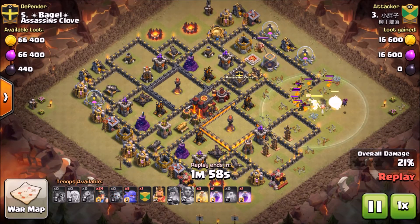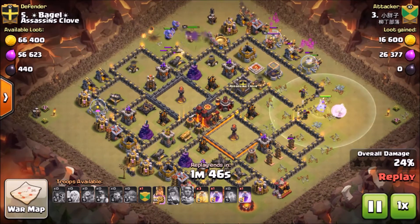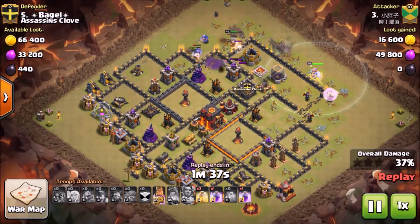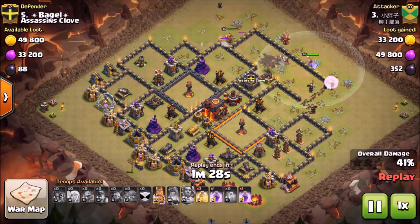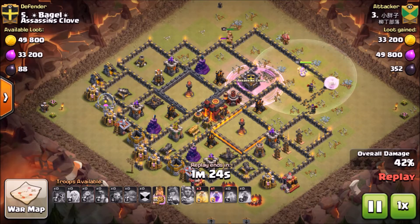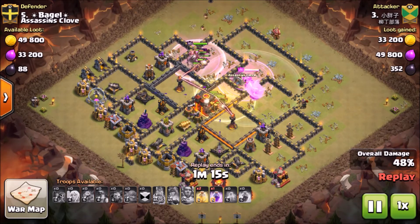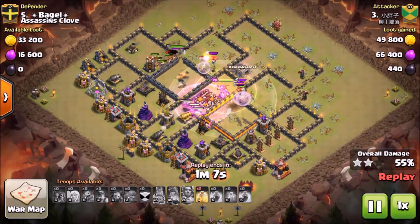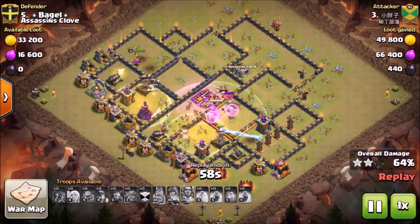My base only has like 21% damage on it. You can see my two Infernos and that little tunnel in the middle - if bowlers go in that tunnel, they're basically done because it's the tunnel of death. If bowlers go straight down the middle, they won't target my Inferno Towers since they're a couple spaces away. He's coming in with bowlers on the side, but they're just going to get zapped by my Wizard Tower. He's sending his miners from the top right into my Inferno trap - and remember, I only have level 1 Infernos. His Queen died and my Tesla trap is still up, so this is looking good.